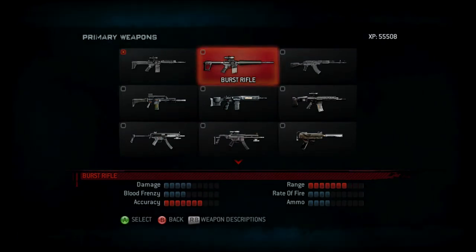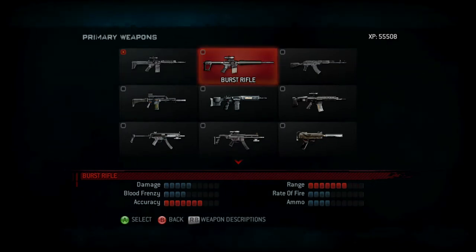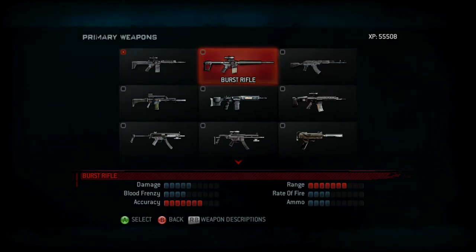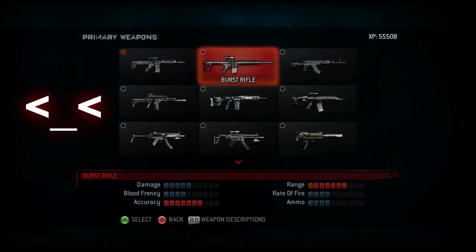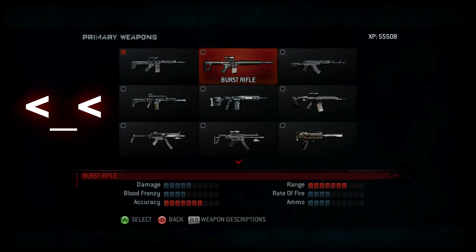That's what the scope is for — that's why the accuracy and range are so high. It has the same amount of damage as the assault rifle. As the description suggests, good for reconnaissance missions. Let's test the burst rifle out.